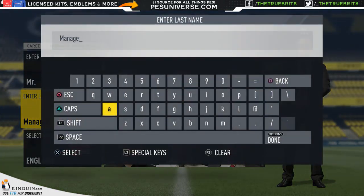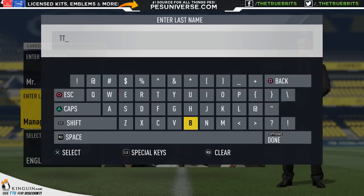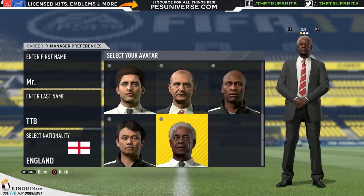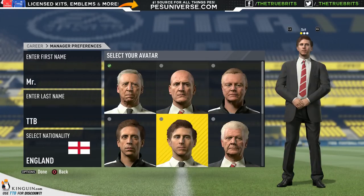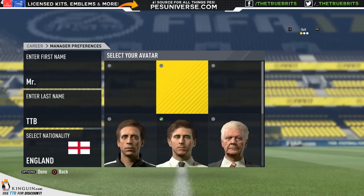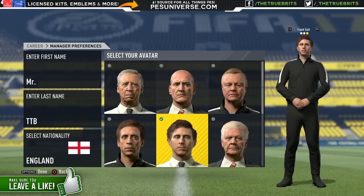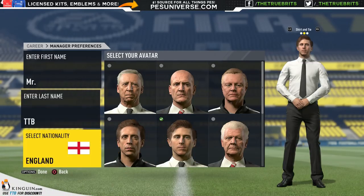Mr. TTB is what we'll go by — that's fine. I don't really have anyone here that looks like myself so we'll just go for a youngish manager. This dude looks alright — suit, shirt and tie. We'll give him a shirt and tie.